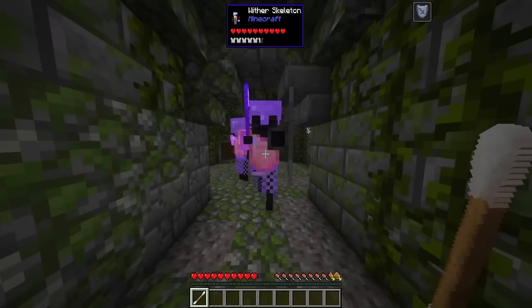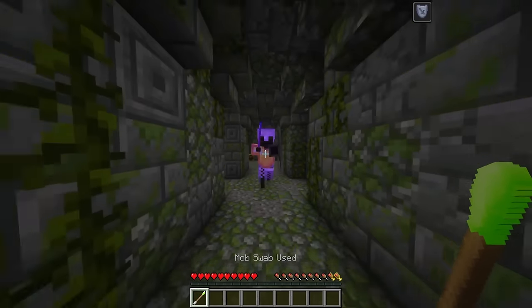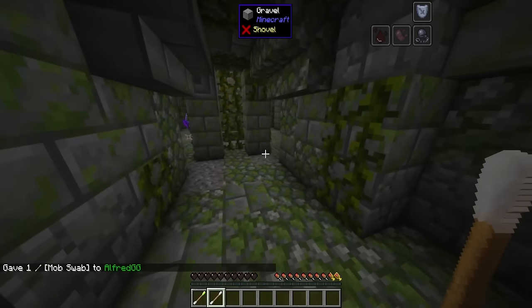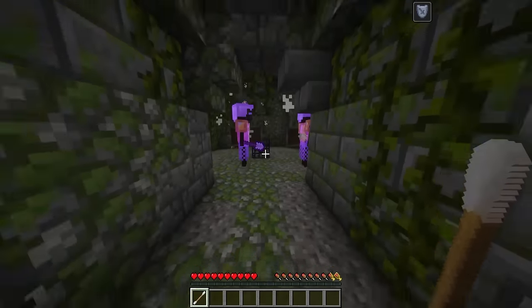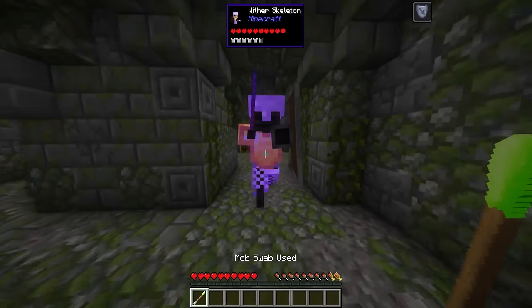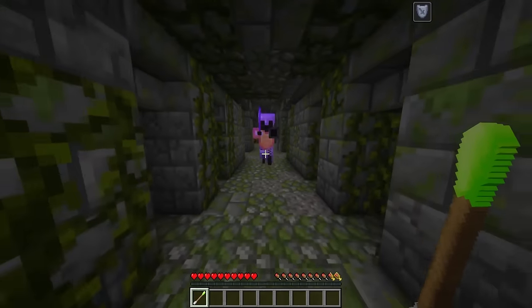There is actually a very easy way to get mob eggs — we need to make something called a mob swab. These collect the DNA of a mob by right-clicking on a mob with the swab. So go out and find the mob that you want to use in a spawner, then swab it.